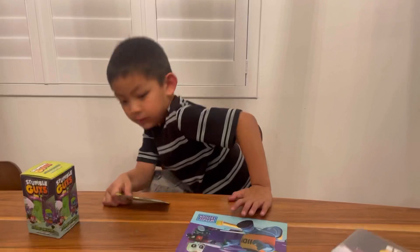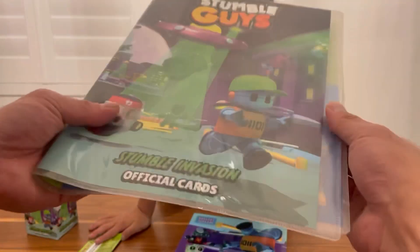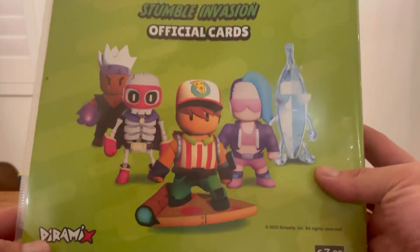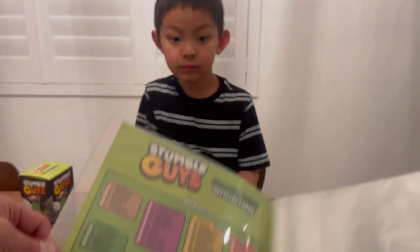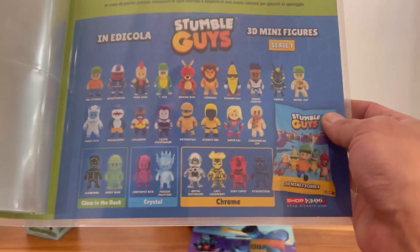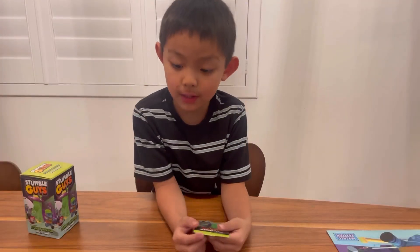Let's check out the folder real quick before we open that pack. Look at the back, Stumble Guy's folder - clear folder. And on the app they have a game. It has a checklist so you can check off the cards that you've got. Card holders in the back, a list of the 3D figures, and at the top the rules on how to play the Stumble Guy's card game.